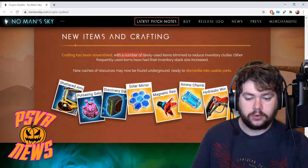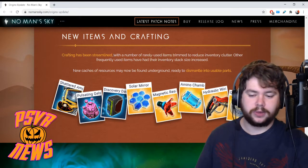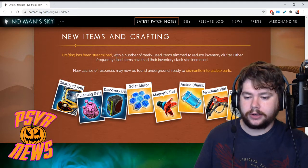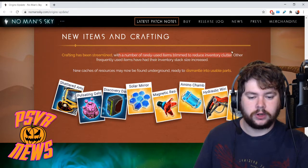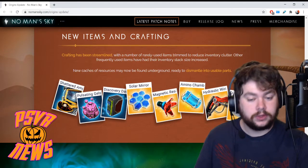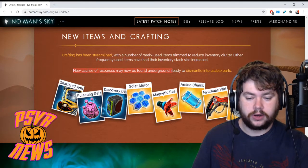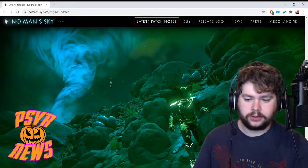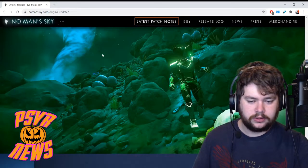New items and crafting: crafting has been streamlined with a number of rarely used items trimmed to reduce inventory clutter — I like the sound of that, as I'm not too big on crafting myself in any game. Other frequently used items have had their inventory stack size increased, which is always nice. New caches of resources may now be found underground, ready to dismantle into usable parts. And is this a tornado I see? I think that's new — pretty cool looking.